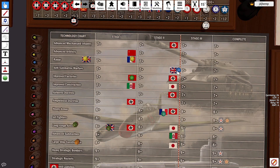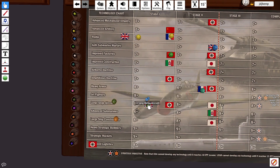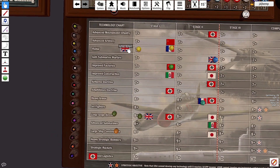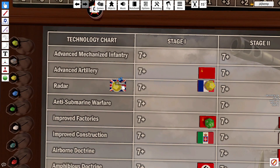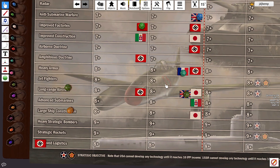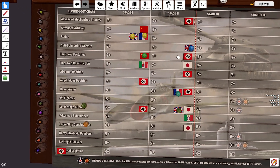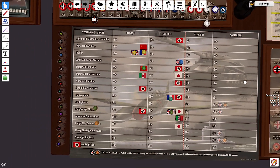Pretty cool. Since it's turn 5, we are going to be rolling for Long Range Aircraft and Radar again as the British. Radar finally gets on the board for the British and moves to Stage 1. And Long Range Aircraft also gets a hit and moves to Stage 2. Not looking too bad after all for British technology. We'll see how that continues once we get into rolling for the later stages.